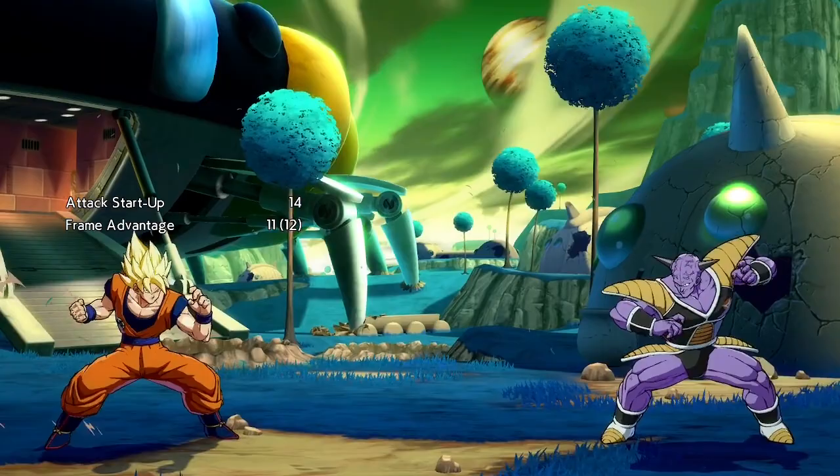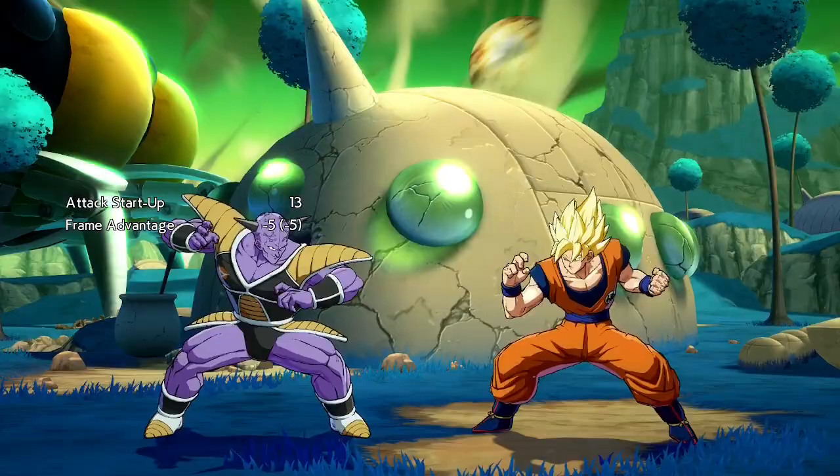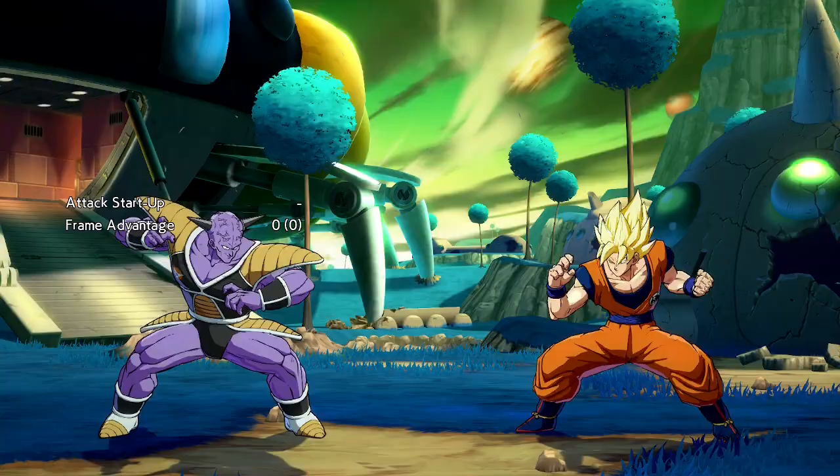Ginyu has a pretty standard 2H. It is, however, a grounded 2H, meaning he does not leave the ground, which gives you the ability to cancel it into special moves on block. And of course, there is his infamous and hilarious 5H.